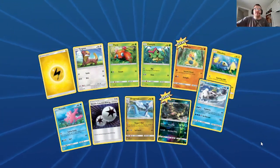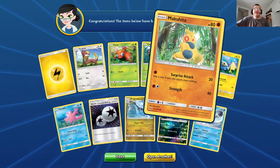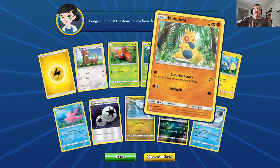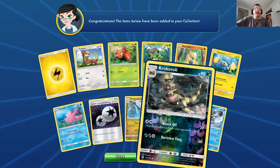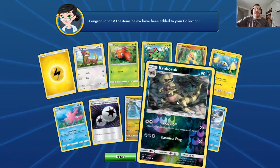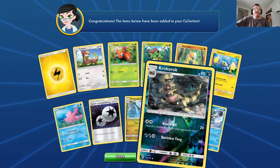Two new cards. Basic Makuhita, HP 80, Fighting. Surprise Attack: 20 — flip a coin, if tails the attack does nothing. Holo Rare, Stage 2 Krokorok, HP 90, Dark. Knock Off: 20 — discard a random card from your opponent's hand. Darkness Fang: 60.